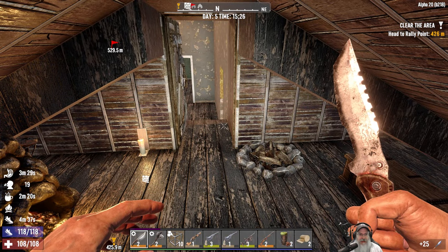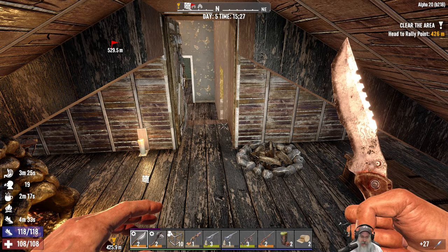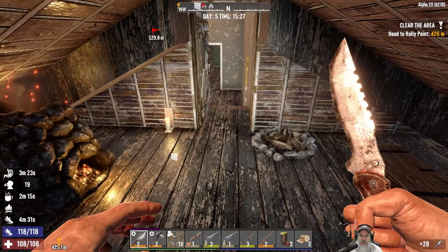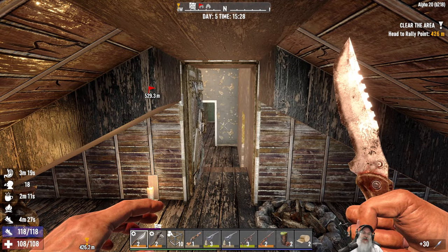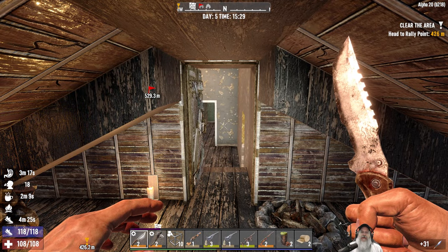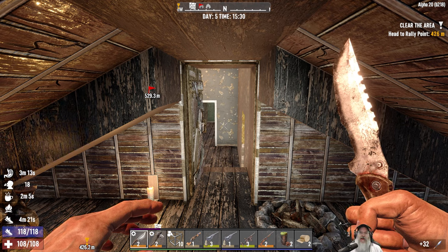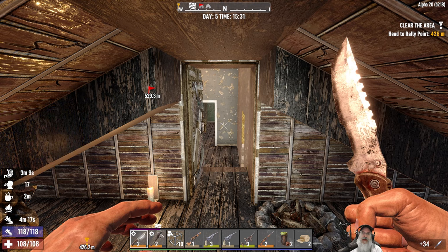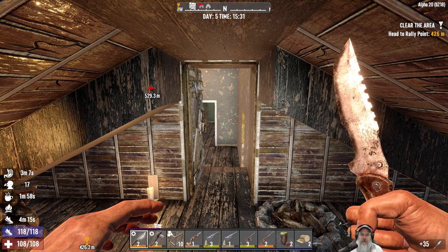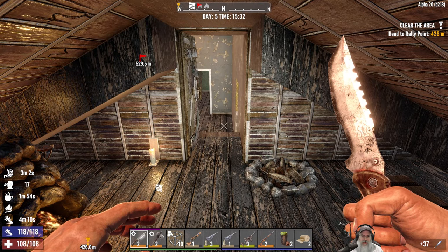Welcome back everybody to Seven Days to Die Alpha 20. I'm Old Guy Gaming, and in this episode we're going to go back out this afternoon and continue the search for the elusive single mechanical part. If you're interested in hanging out with my awesome gaming community, you can find the link to the Discord down in the description and also in the About section of the YouTube channel. I also do livestreams a few times a week — best thing to do is join up on the Discord where I'll announce when those streams will happen. Okay, let's get started.